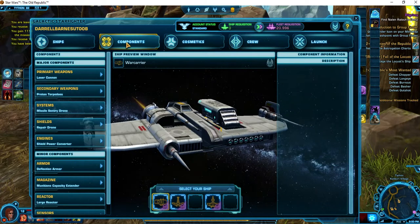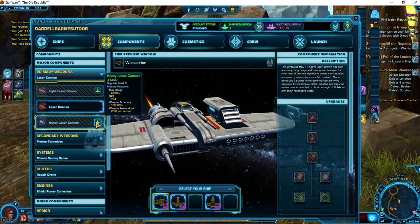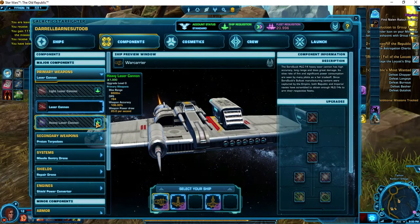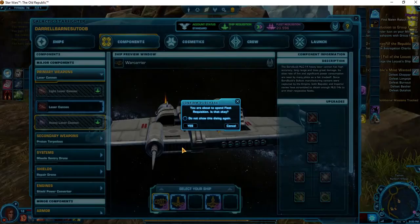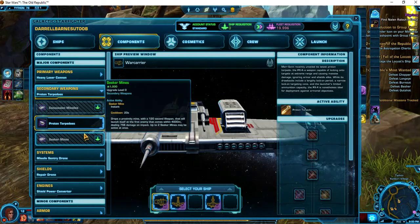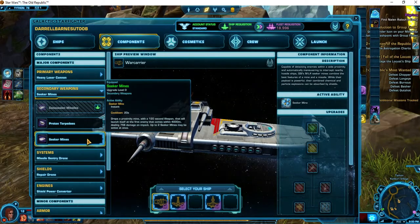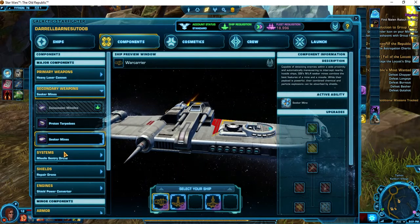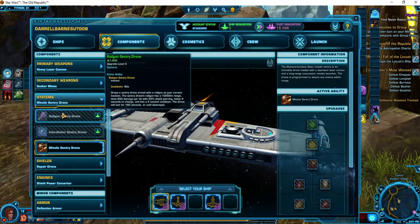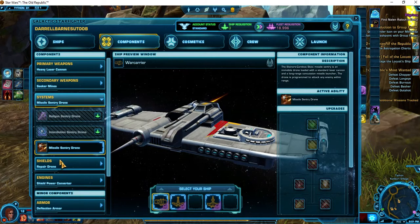For components, I love the heavy laser cannon because that will really push my max range out, and that's important because if a fighter's coming at you and you have a long range, you can start shooting at them before they get to you and have the potential of taking them out. For secondary weapons, I absolutely love seeker mines, and I'm going to use my requisition to max those out. I like the regular missile sentry drone because it just constantly does damage — not like the railgun, which acts like a capacitor where you have to build up a charge to then discharge.